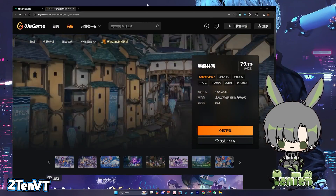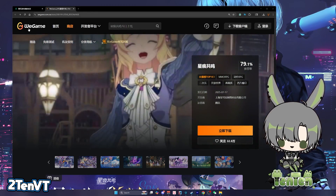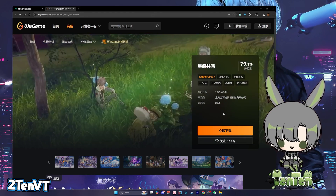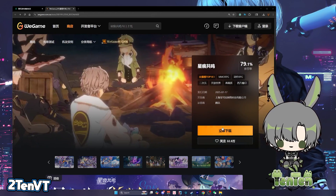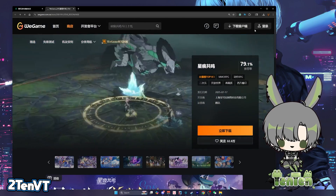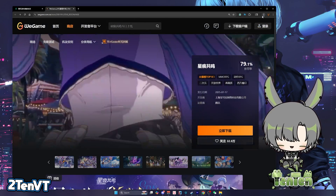If you want to try the game right now, get started by downloading the WeGame client on the WeGame webpage. From there, navigate to the Star Residence page and hit the big orange download button, then click Download Client to download the WeGame client.